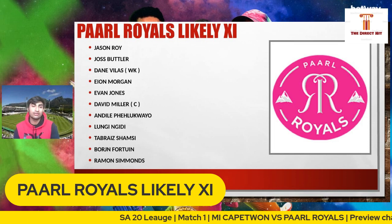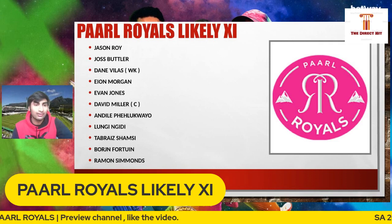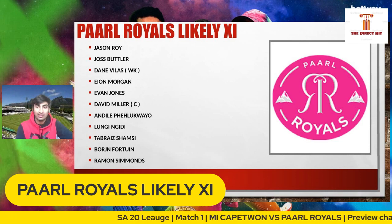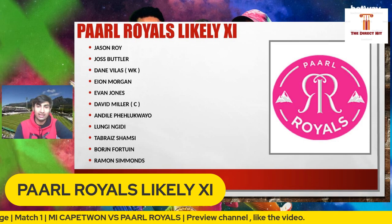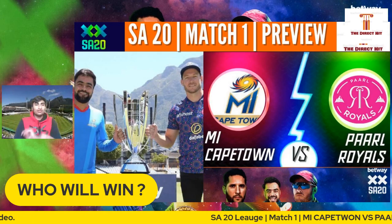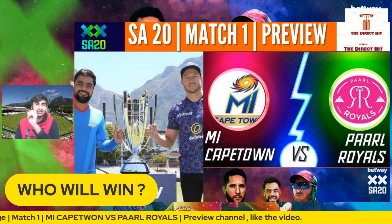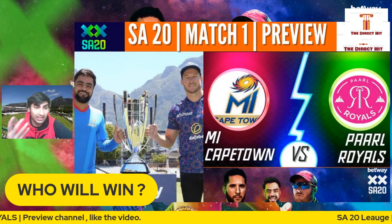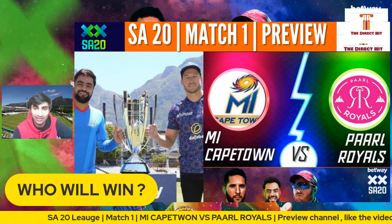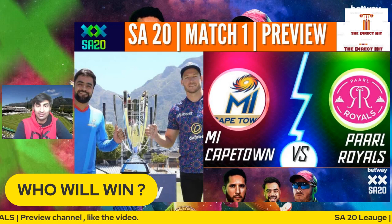Lungisani Ngidi, Tabraiz Shamsi, and Corbin Bosch — three regular South African internationals in the bowling lineup. The bowling looks very settled. And Raimon Reifer, I've heard a lot about him — a quick, fiery pacer as well. So that's their predicted playing XI. It's going to be a cracker of a game from both sides. Let me know in the comments who you think will win the first-ever match of the SA20 League. I'm going with Paarl Royals, as they have a settled lineup and with a few stars missing from MI Cape Town, the home side might just fall short.